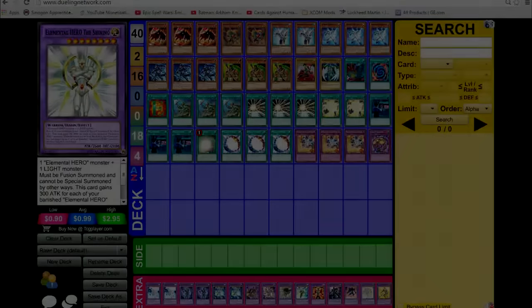Everything is destroyed. Returning to the extra deck — mysteriously still on the field? Yes it is. Did Constellar use its return effect? It would have been leaving the field — it's banished. Absolute Zero! I'm now going to put all my rage towards killing this person indiscriminately.